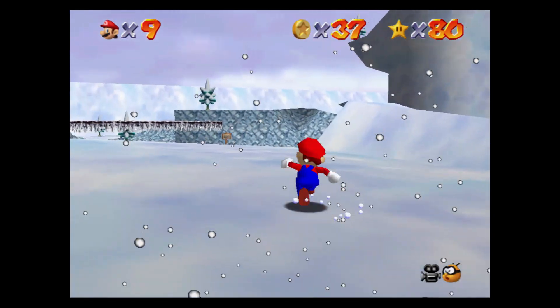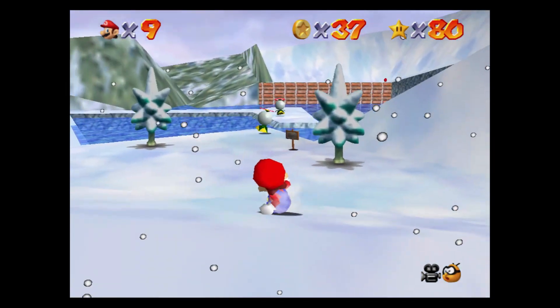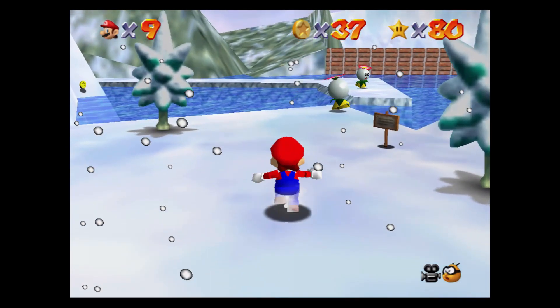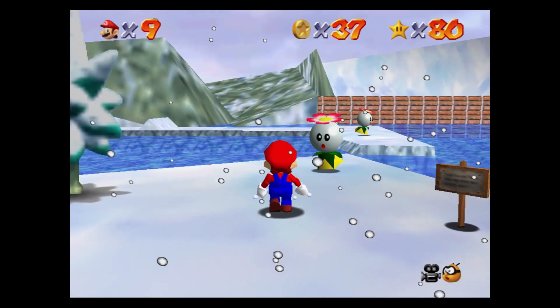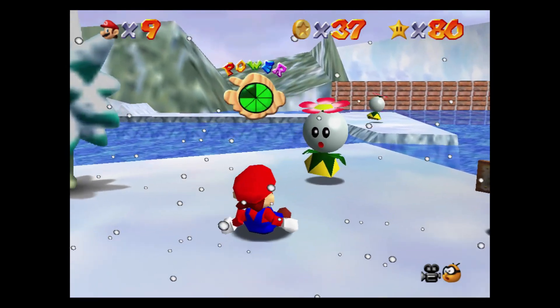Continue on the right and go forwards, heading past the chill bully to defeat more enemies around the block with the extra life and get the red coin. Head towards the sliding snow and defeat the two spindrifts, but make sure you don't defeat the ones in the water where you will need them to get the turtle shell. Jump over the sliding snow and make your way up towards the snowman's head to collect a few coins, and remember to follow the penguin's movement when crossing the bridge.